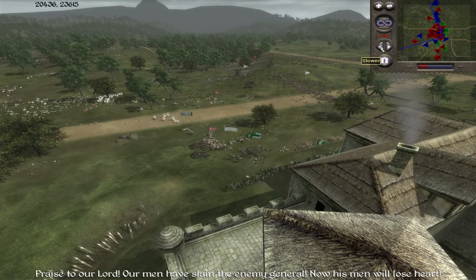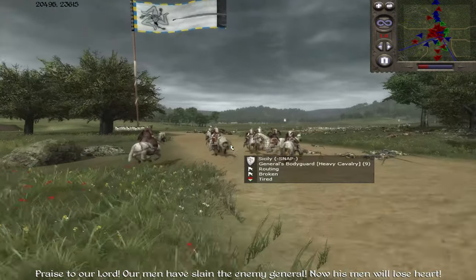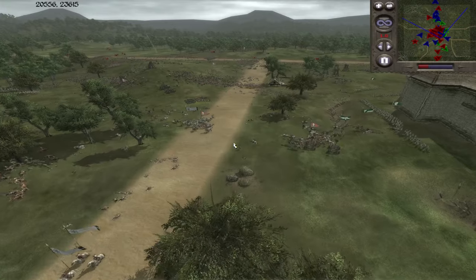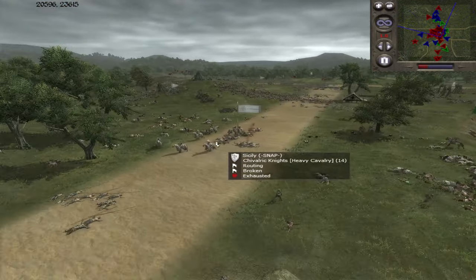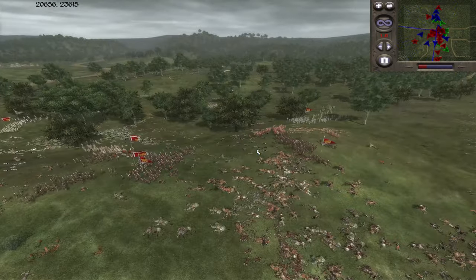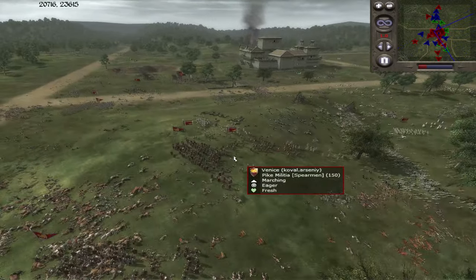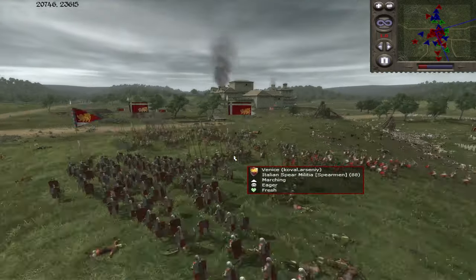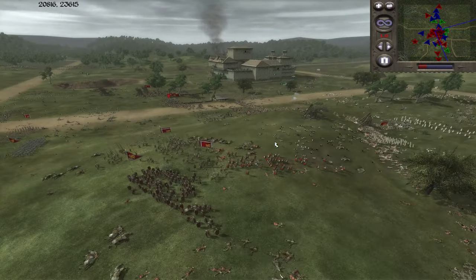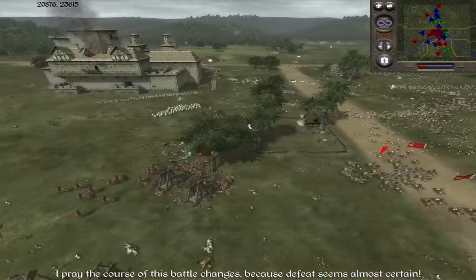We're going to fast forward a little bit. The cav is going to constantly charge in. I don't think Milan can pull this off unless they can do something insane - it seems almost certain. They focused down the enemy general, but it still doesn't matter. Even if Sicily chain-routes, the crossbows are just tearing them up. There's still so much left for the Venetians. The Venetians would have to play this so poorly to lose - they'd have to just mindlessly charge in and die to crossbow fire. I don't think the Venetians are going to do that.